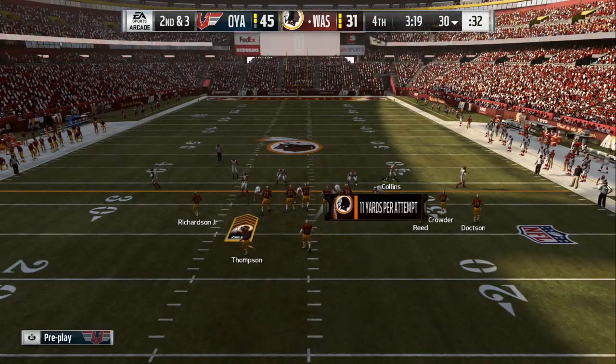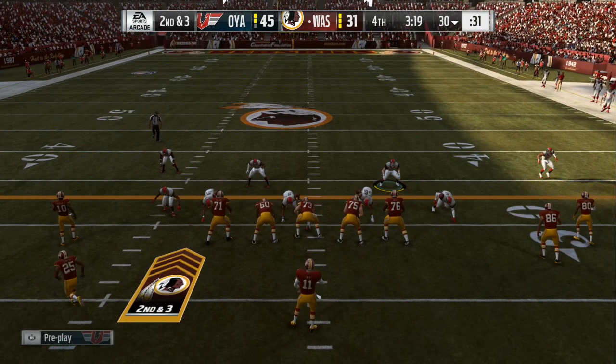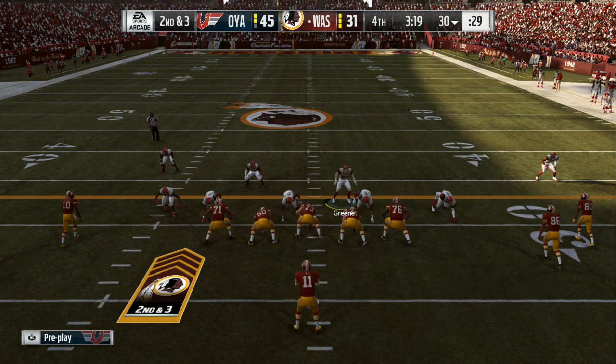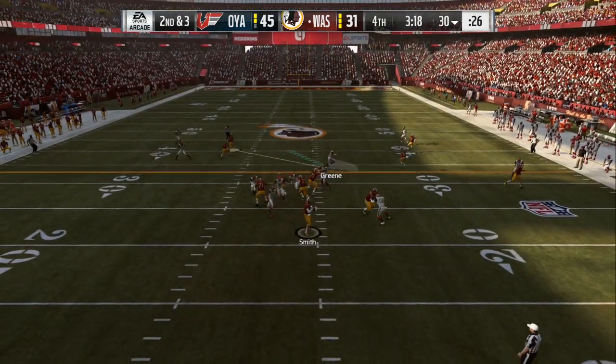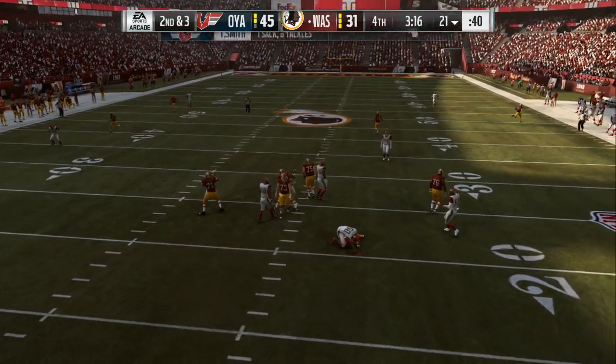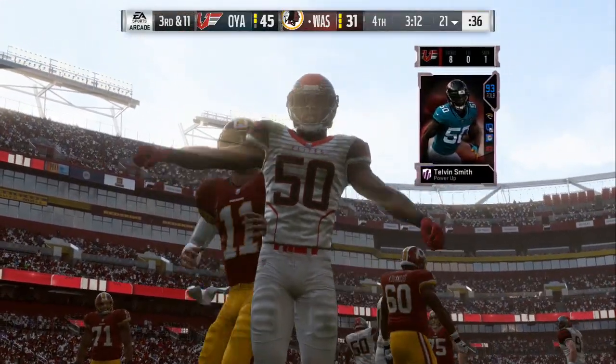Now we're gonna tamper one side of the field — this is gonna help you out with coverage — and then we're gonna play to the outside. We want to make sure all the wide receivers have to come back to the middle of the field where your user is at. Base align, show blitz, crash your line either toward or away from the blitzing angle, then bluff blitz your user and come stand right in between the center and the right guard.